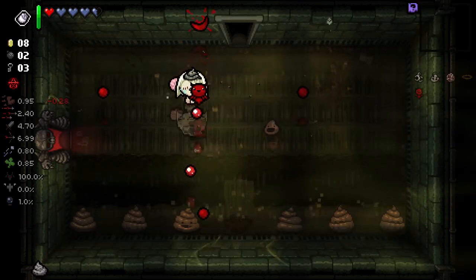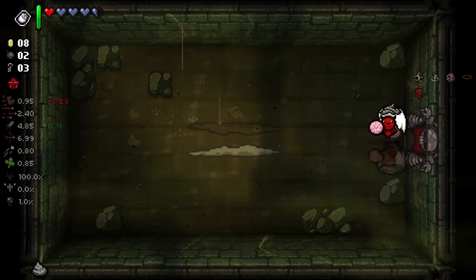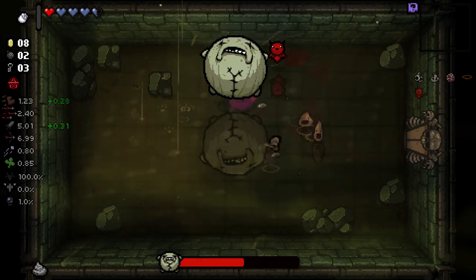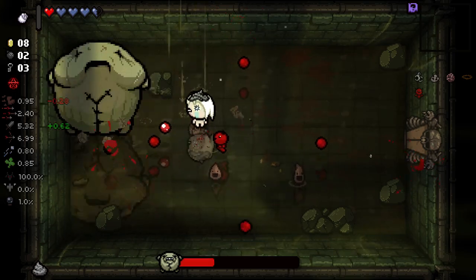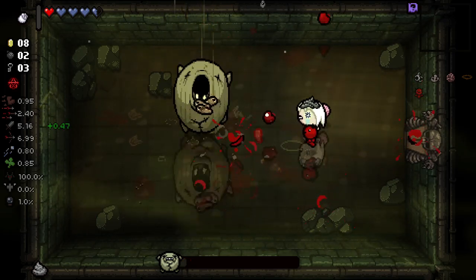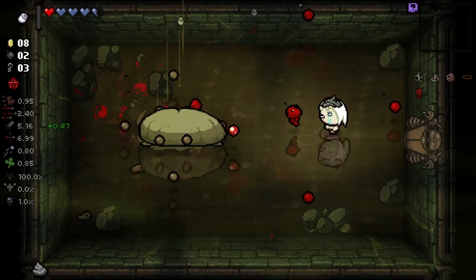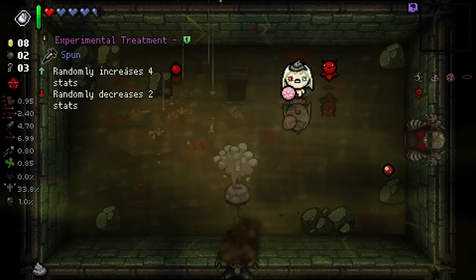I always kind of like to try and stick with the starting active that you get as Eden - I think it's a little interesting way to play. Especially when we've been given such an avenue to success with the fact that we got a first floor orbital. Obviously we're going to need some more orbitals to really make this super viable late game, but for now it's pretty good. We also actually have really good base damage as well, so it's not like as soon as our orbital abilities go away that we're completely shagged. We're actually pretty okay even after the fact.